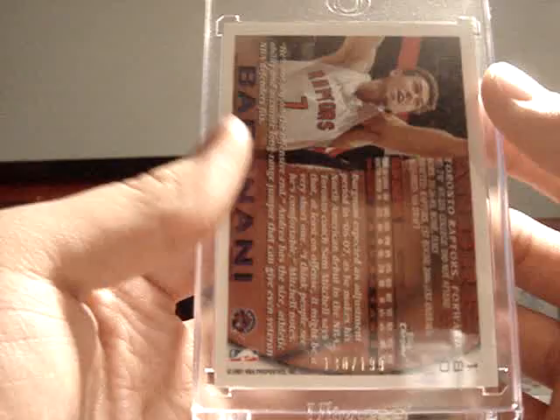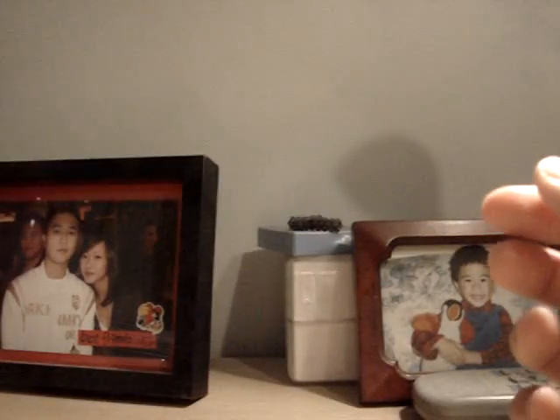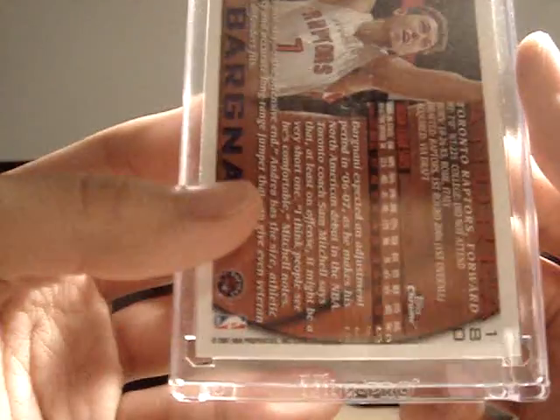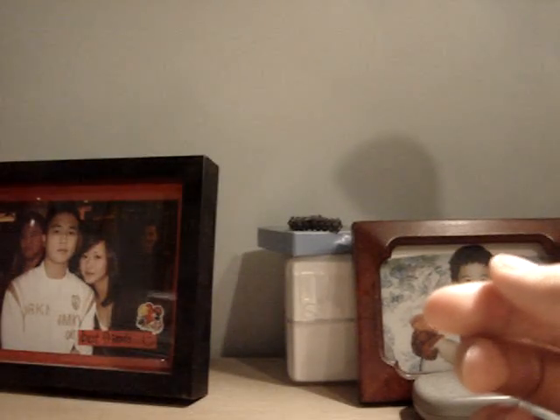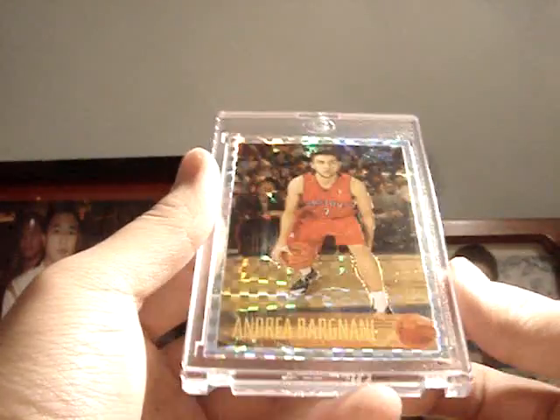This one's numbered out of 199. The next one is a black refractor Topps Chrome rookie card numbered out of 99, and this came in today. This is ridiculously sick — this is the X-Fractor version. Look how freaking beautiful that is. Number 2 out of 10.